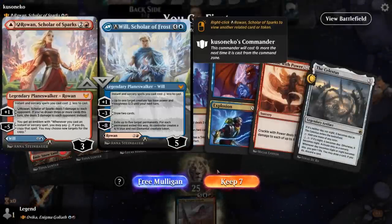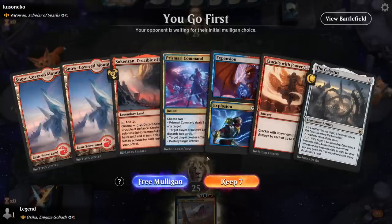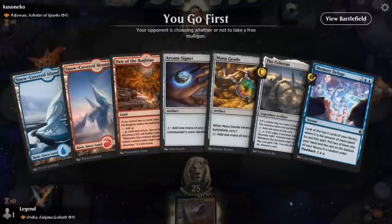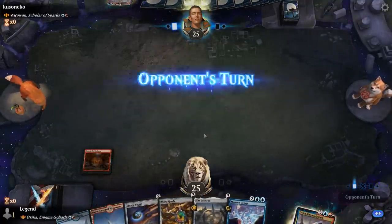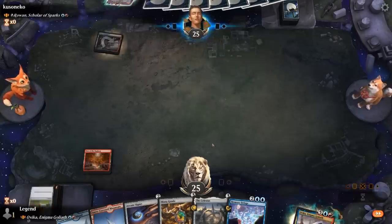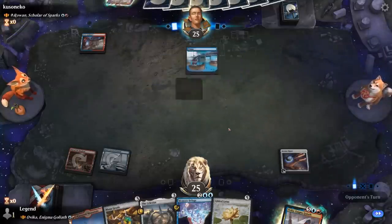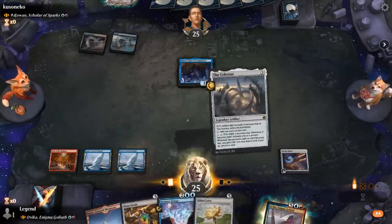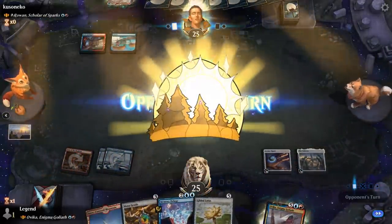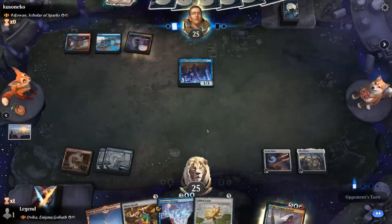We're on the play facing Rowan, Scholar of Sparks — a blue-red spells deck. Our hand is not ideal for the matchup. Prismari Command can maybe blow up an opposing ramp artifact, but we need something a little different. This next hand is better: Cygnet, couple other ramp artifacts, and Deluge could be great as an instant-speed card draw spell. The Lotus is always exciting. Our main concern is opposing Counterspells — Brawl points towards a lot of those in the opponent's deck. At least we can get a Celestus down, which lets us draw and discard if the opponent keeps up mana instead of playing something main phase.